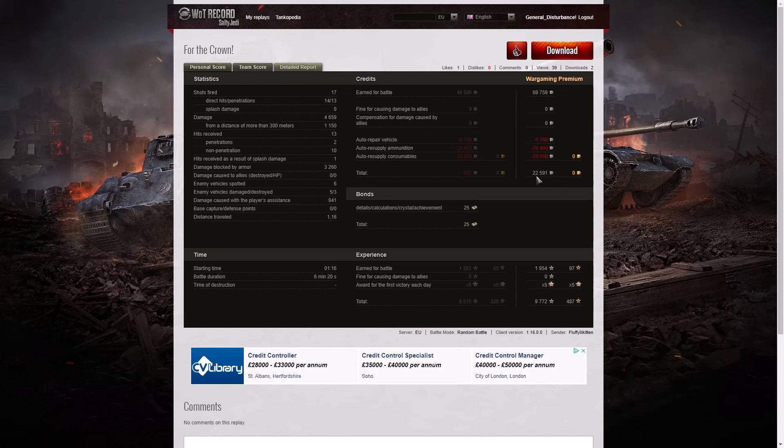He didn't actually use much in the way of premium ammo — in fact I don't think he used it at all, which is rather unusual for Fluffy because we normally say he's welded his finger to the two-key. But on this occasion he did rather well firing APCR and it worked. He got 25 bonds and 1,954 XP times 5, giving 9,772 experience points altogether.